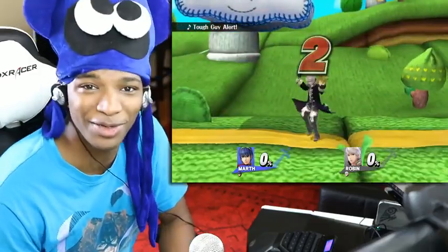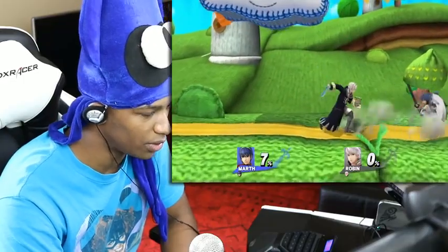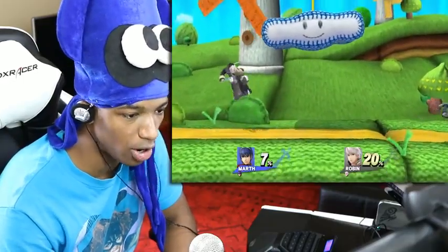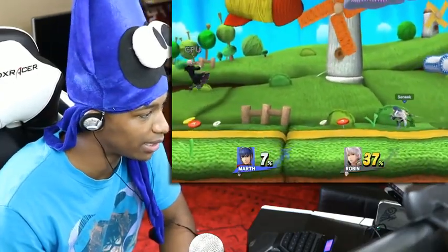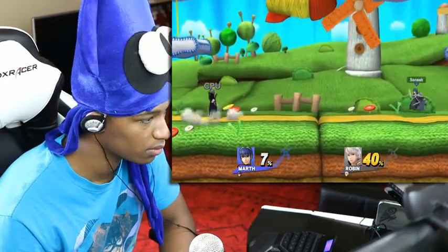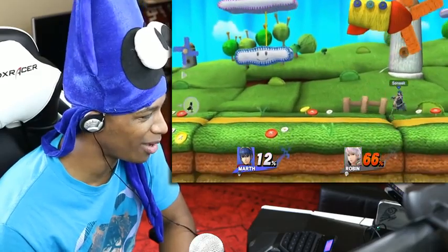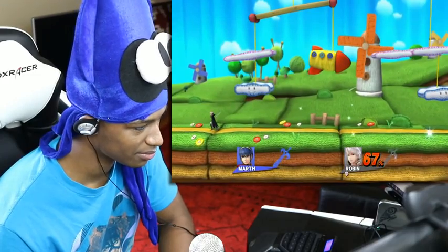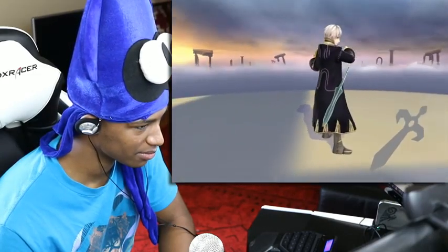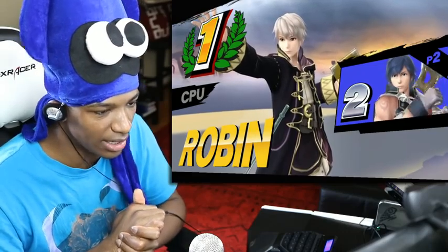Honestly, this gets me a little excited — maybe this is some foreshadowing for the future. Although the legs are throwing me off really hard — I didn't know Chrom was capable of that. I ain't never seen anything like that in Fire Emblem. So it's Chrom versus Robin — Chrom's gonna beat that ass for leaving him behind. It would be funny if he ended it with Chrom too. Even Chrom's clapping animation is kind of there in a way.